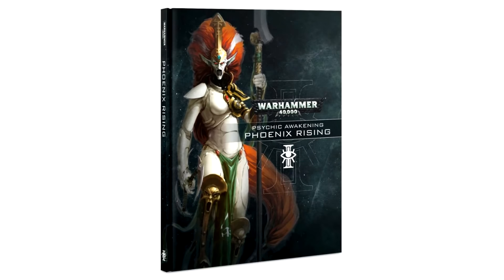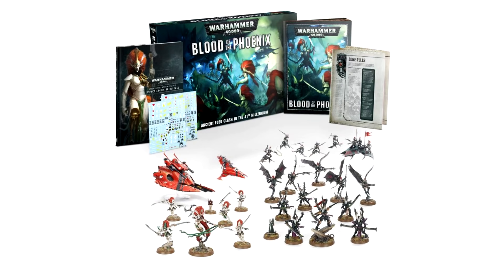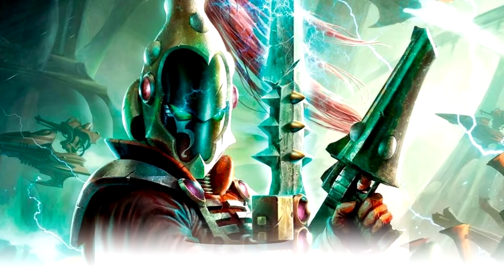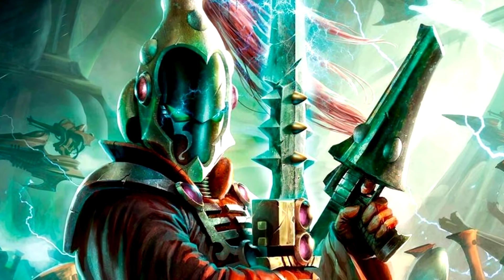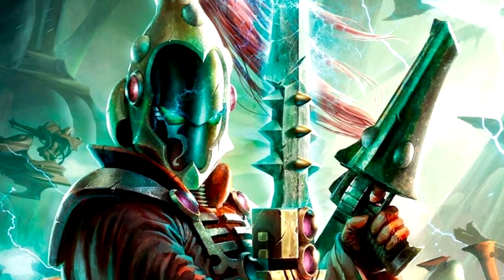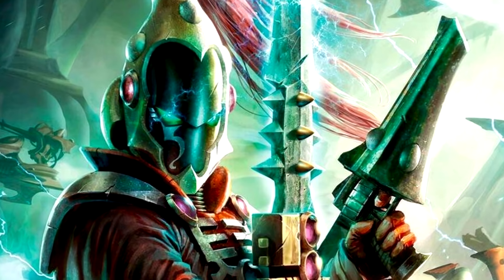It will also be included in the Blood of the Phoenix Rising collection box set, which includes the new Drazhar and Incubi models for Drukhari, and also the new Jain Zar model and Howling Banshee models. I'm going to be doing this video in three parts to make the information more easily digestible, so that you only have to watch the parts that you're actually interested in.